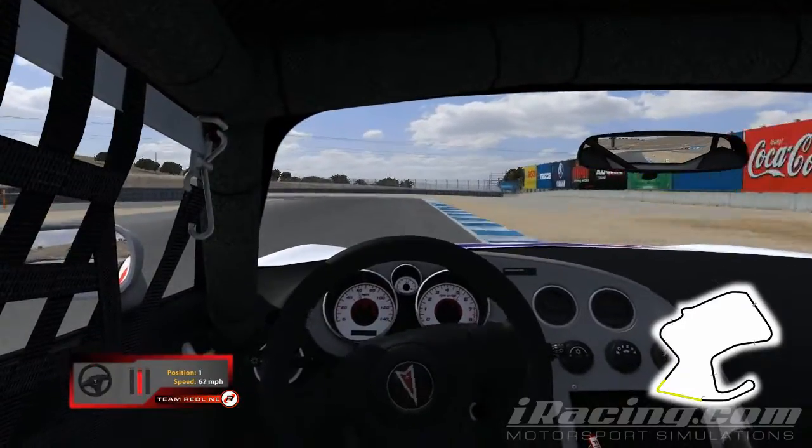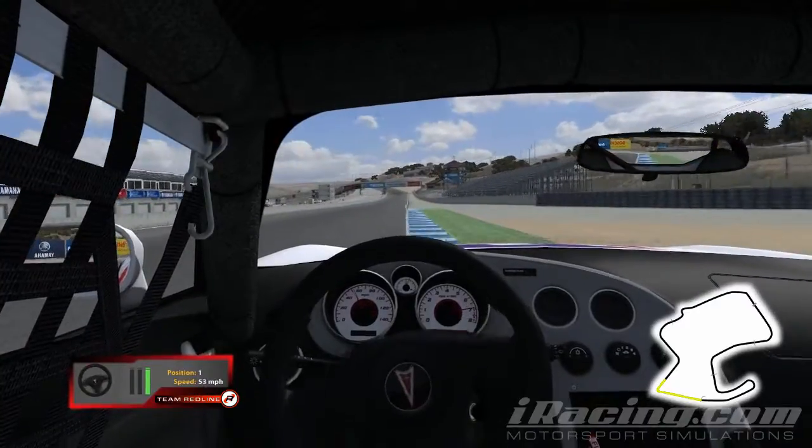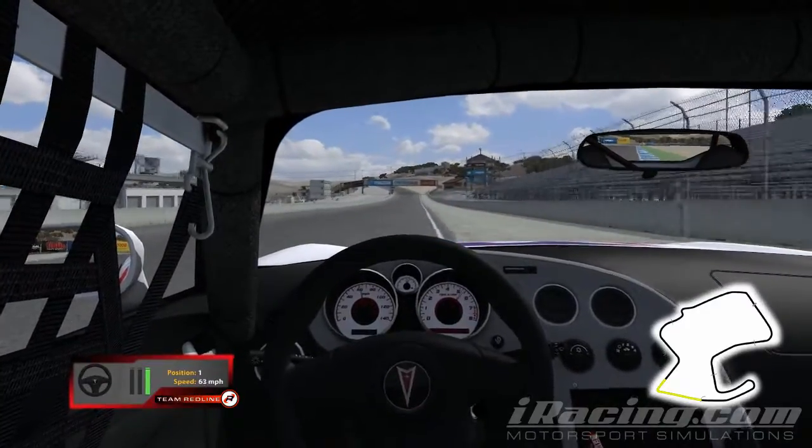Final corner — it's crucial to get a good drive out of here. Down into second gear and throttle over the inside curb. Be careful of the green curbing on the exit, as this will really unsettle the car.